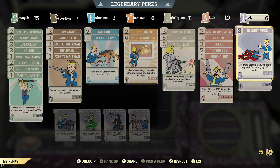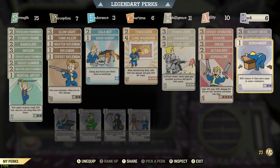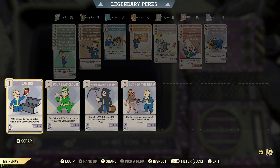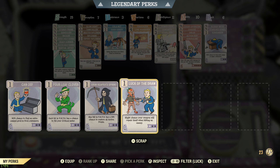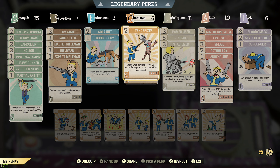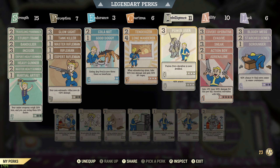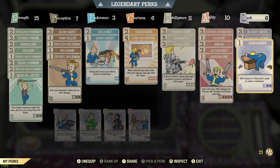Bloody Mess is a really good perk. Starched Genes — I've been taking serums to artificially mutate myself, and this means I can use Rad Away without losing those mutations, which is really good. That's a no-brainer. Then Scrounger, which I sometimes switch out for Can Do or Luck of the Draw. At the minute I'm looking for ammo so Scrounger stays in. Those are the main perks — there's still some things I want to play around with but I don't have much of a problem killing anything.